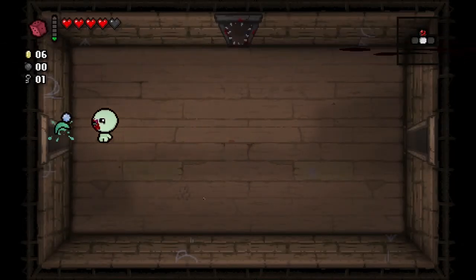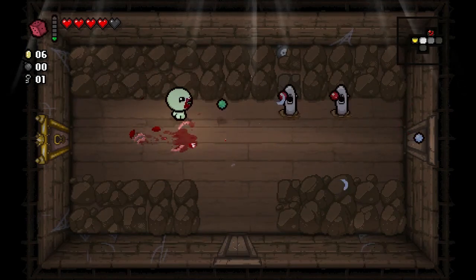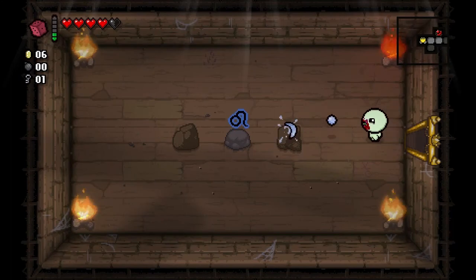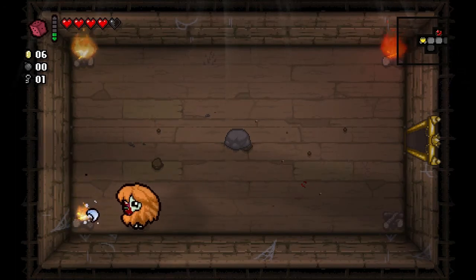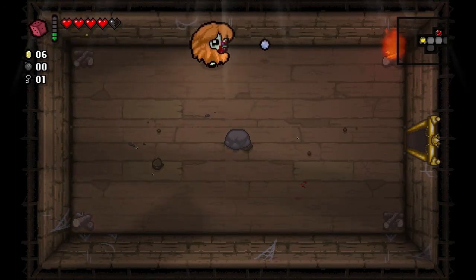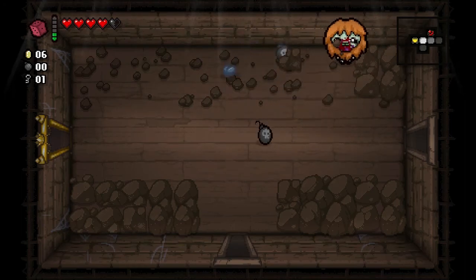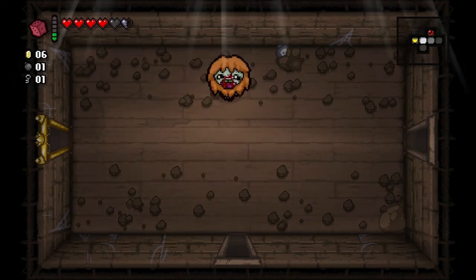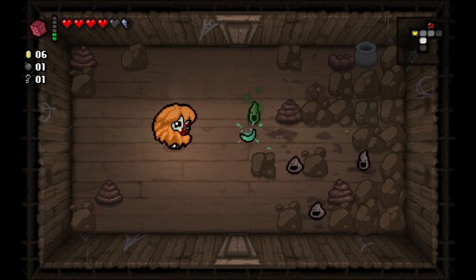Ideally, I want to fight five rooms before I go to the boss room on this floor. Why the boss room, Ryan? Why don't you want to fight five before you go to the item room? Because I want to re-roll the devil deal, if possible. I'll take that — Leo. I can stomp. So what I'm looking for with Leo is to get black markets, which are basically like deals with the devil that give you shop room items, and you can unlock those by just stepping on random blocks.